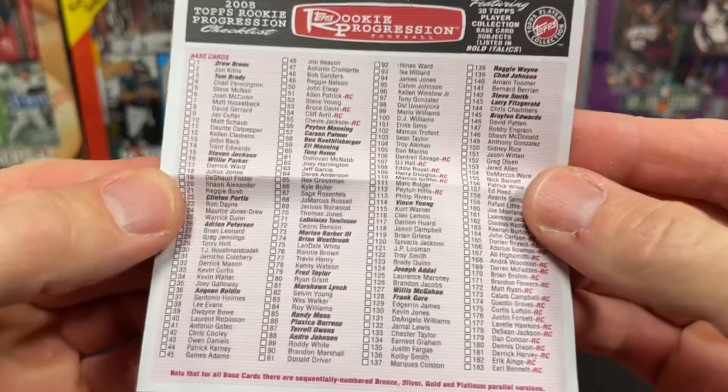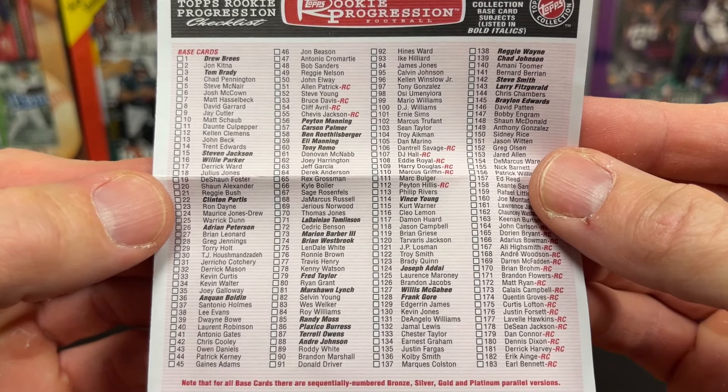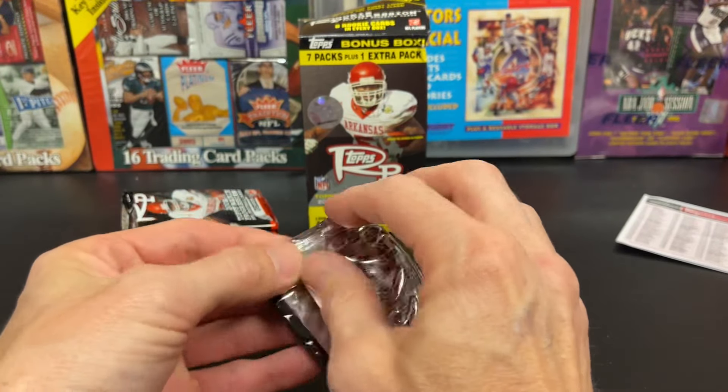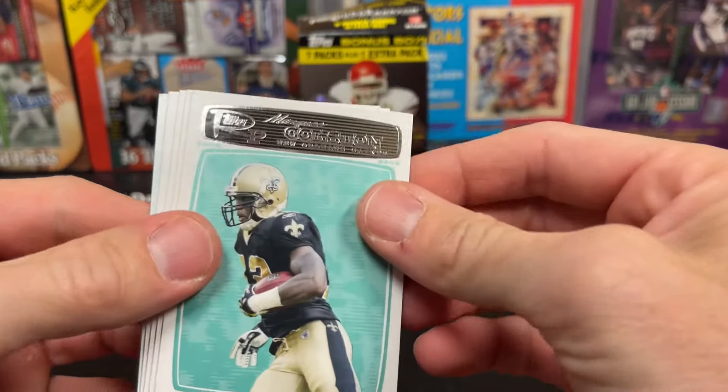Kind of cool — I threw in the checklist. Even the dark end, kind of big player. We can hit ourselves a rookie or two, but also can hit the Bradys and everything.